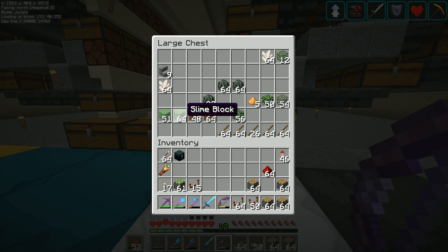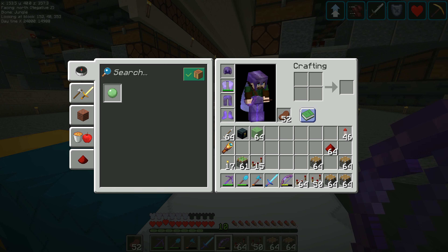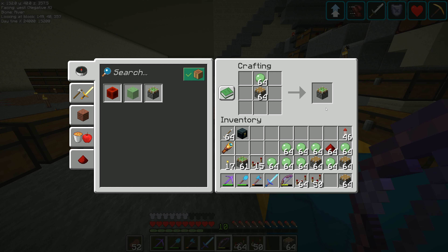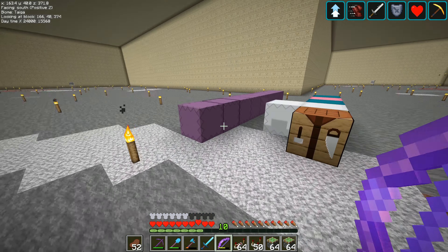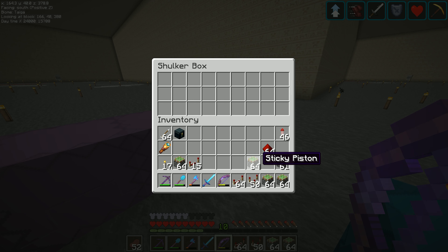Somewhere over here there are slime blocks — we want these. I'm making slime — that's not even four stacks, so I want to change that. One stack of slime blocks... I thought it was four slime balls to make a slime block, but it's actually nine slime balls. We've got a whole load of slime balls left, so I'll leave those there. We've now got four stacks of sticky pistons.